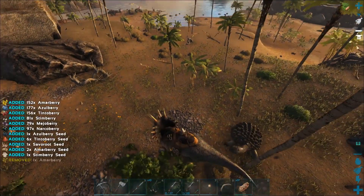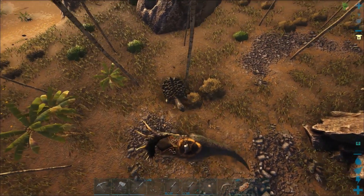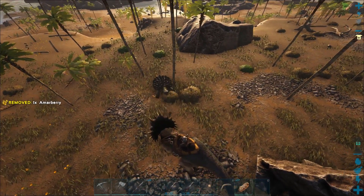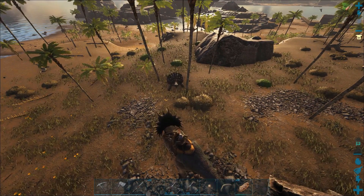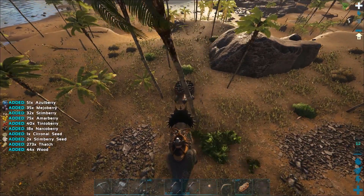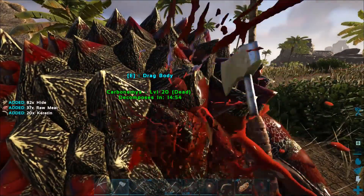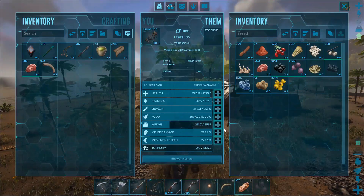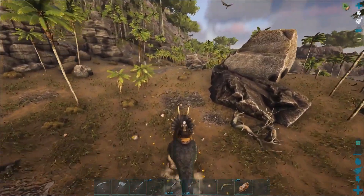Found a level 20 turtle. I just hope the 150 doesn't come to help this one. That knockback though — come on, you can die. Awesome. Let's hope it gives a lot of keratin. Let's level some melee on our trike. I think I just need one more turtle and we can make our saddle.